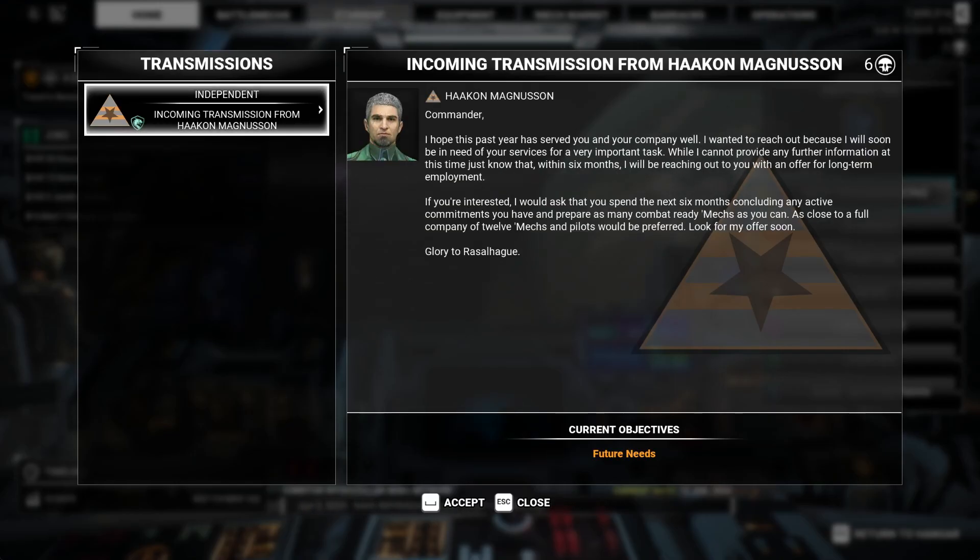From Hakon Magnuson. Commander, I hope this past year has served you and your company well. I wanted to reach out because I will soon be in need of your services for a very important task. While I cannot provide any further information at this time, just know that within six months I will be reaching out to you with an offer for long-term employment.